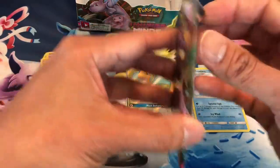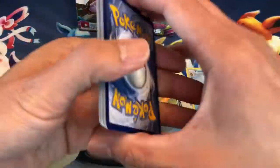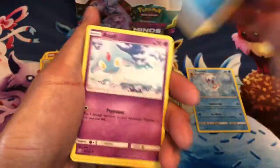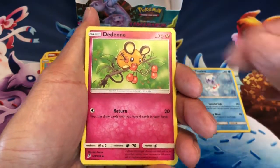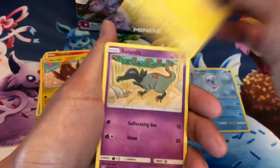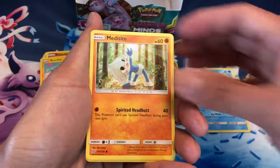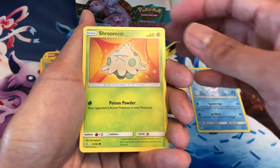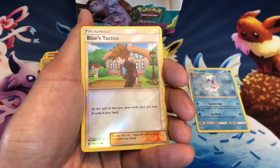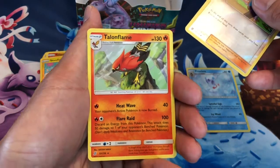If you like this video guys, of course smash the like button, hit the notification bell for my videos, and of course subscribe to the channel. Water Energy, Azelf, Danny Munchlax on some berries, Lumineon, Joltik, Salandit, Riolu, Meditite, Shroomish, Blues Tactics Trainer. Last card is a Talonflame, non-holo.